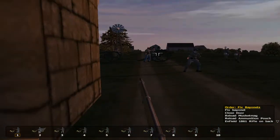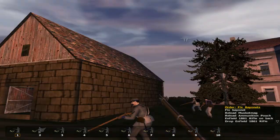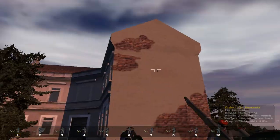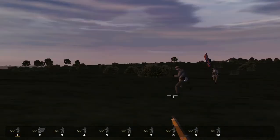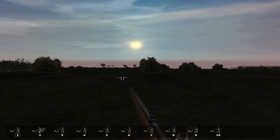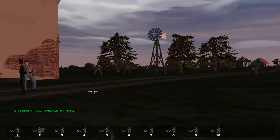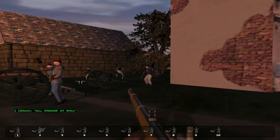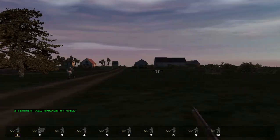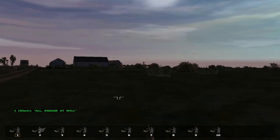So, here I am as a Confederate officer, defending a small — well, I can't really call it a village, it's more of a building. We're a small patrol of about 30 Confederates. We have four cannons, I believe, and we're about to fall under attack from a large force of Unionist soldiers.